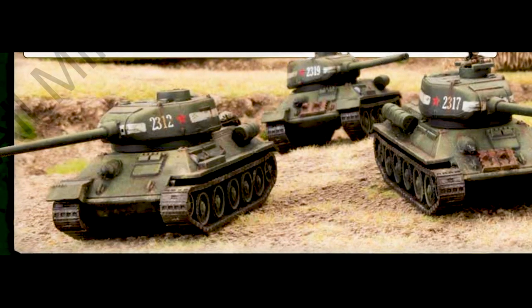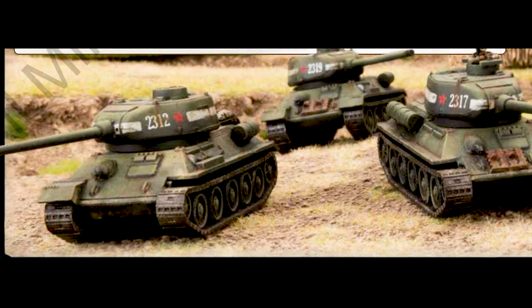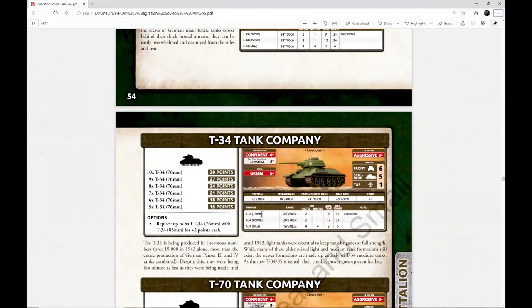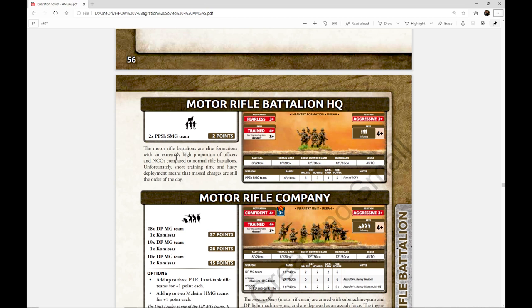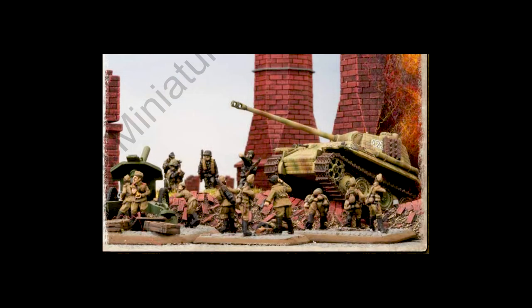You can take 10 vanilla T-34s for 30 points, meaning theoretically you could field 31 T-34s for around 93 points and still have enough left for recon — an interesting list. The Motor Rifle Battalion is the non-hero version, kitted out similarly. You can take like 28 stands of infantry in the motor rifle company for 37 points — insane, but pretty cool. They hit on a three-plus in assault, and combined with the 6-inch charge move instead of four, that can be deadly.